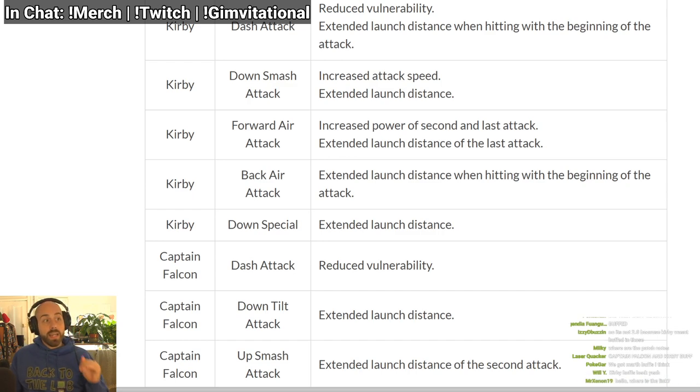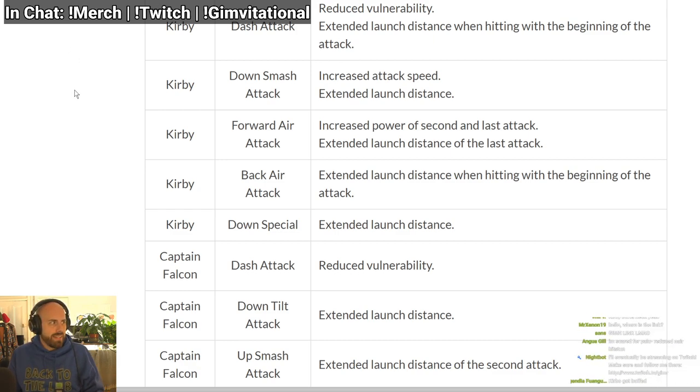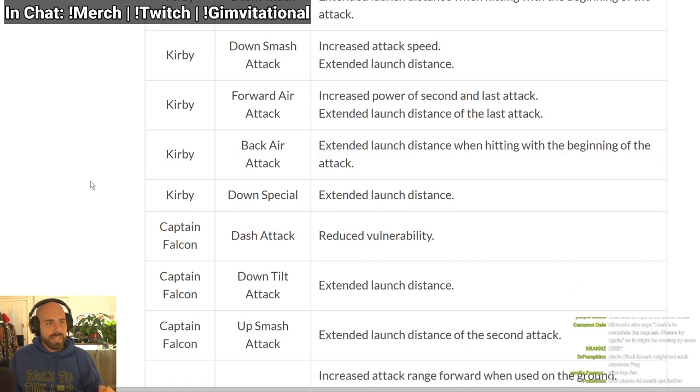Increased attack speed means it comes out faster, so the first frame is quicker on Kirby's down smash. Didn't they buff this like two patches ago? Extended launch distance — again more knockback, kills earlier. Forward air has increased power on the second and last attack.